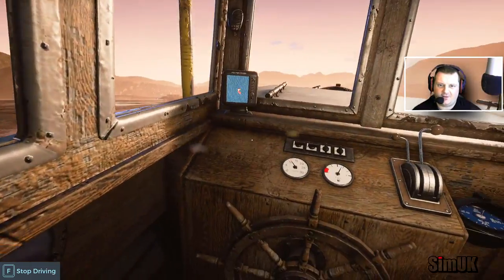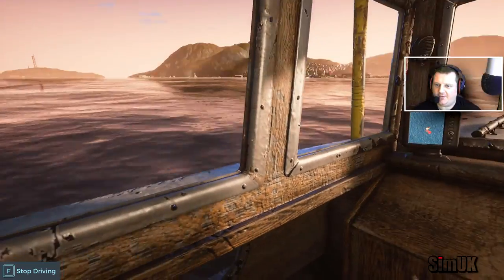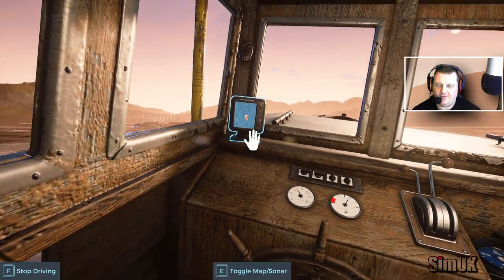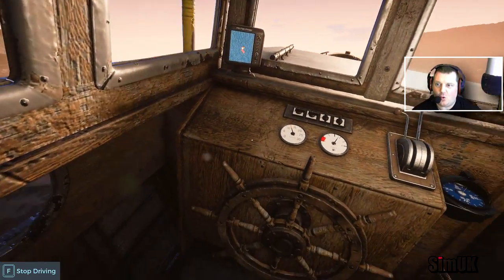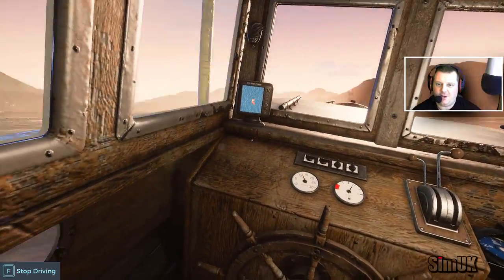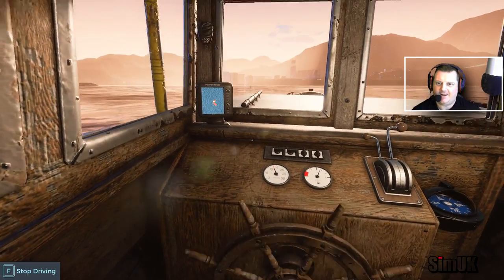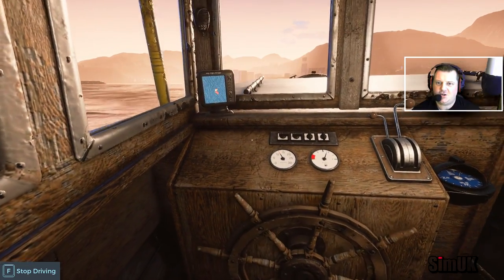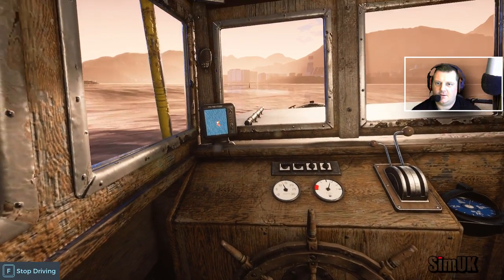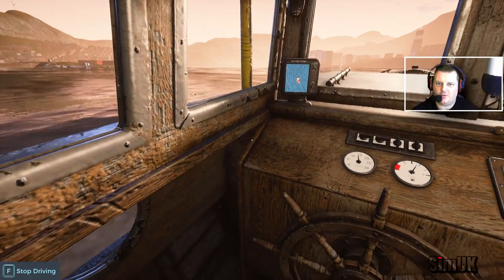It's proper bouncy today in comparison to last time we went out. Hopefully the GPS will be updated so you can actually do something with it. Oh God, I thought we were going under for a second there. Yeah, some big waves. I'm definitely noticing these waves today. In addition to... what is this thing floating here? What is this here? Is that one of my markers? What is that?